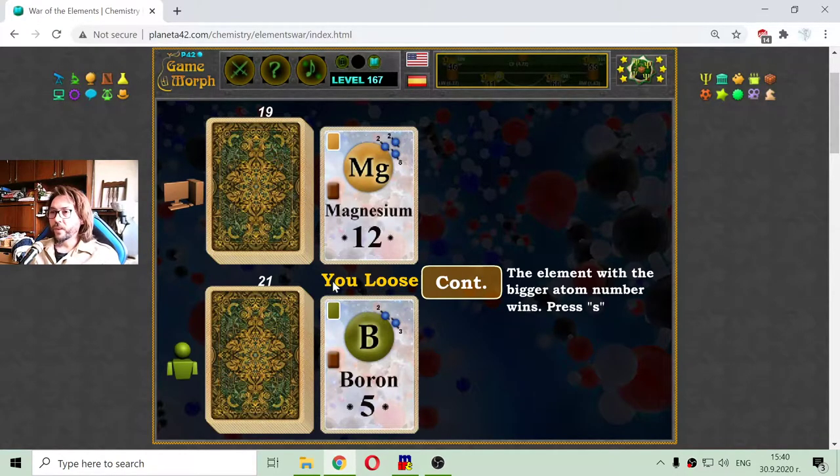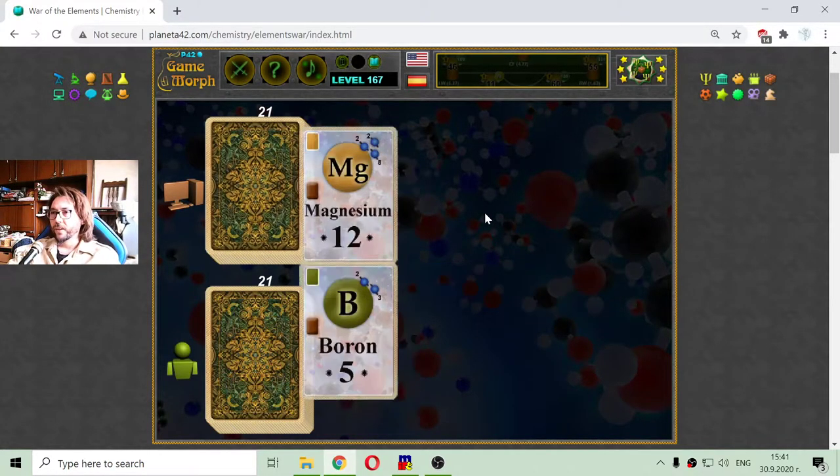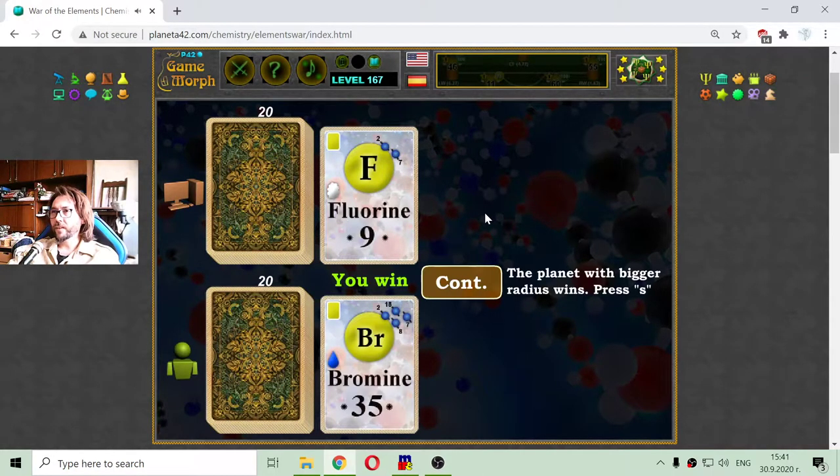Now I will use the SK and DK to draw. The computer has magnesium, which is an alkaline earth metal, and I'm playing boron, which is a metalloid. He wins that.